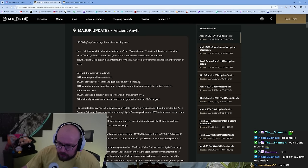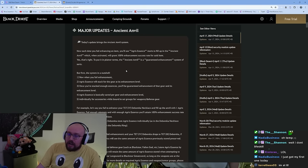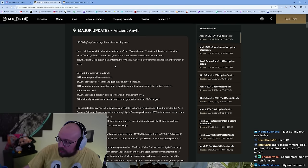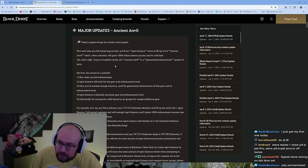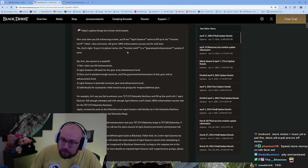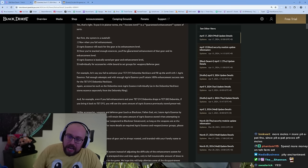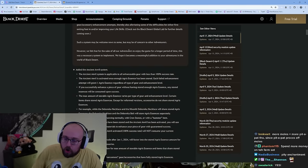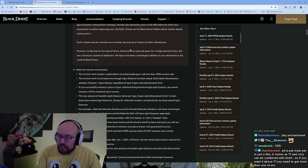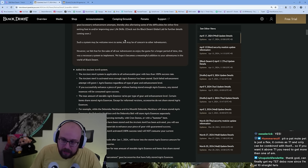Ancient Anvil — is this the pity system? Yes, it is. Now each time you're failing an item, Agris Essence will start to fill up for the Ancient Anvil, which when activated will give 100% chance of enhancement success for that item. To put it in plainer terms, the Ancient Anvil is the guaranteed enhancement system. We are officially getting this on live servers tomorrow. This goes all the way back to January 1st — every attempt on gear since then has been recorded and will be part of this pity system.